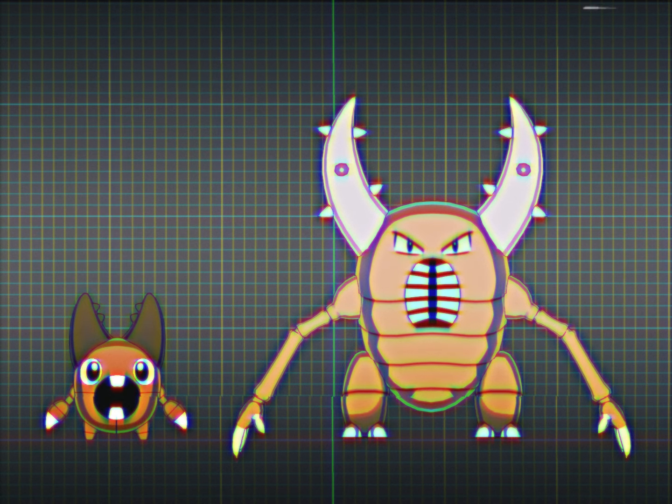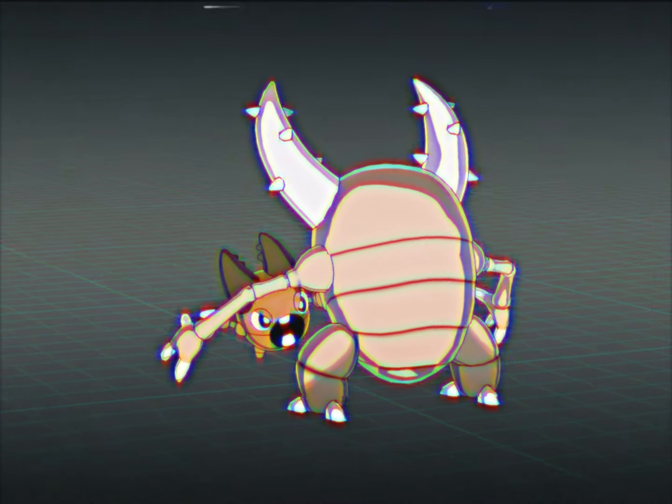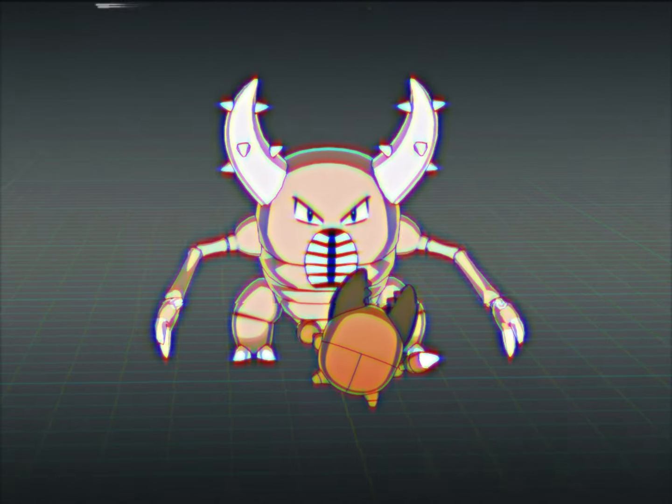It evolves into Pinsir after using the move Vice Grip 20 times consecutively without fainting. I decided to include a more complicated method of evolution to make it more fun for the player. Despite their cutesy bitsy qualities, Pinchibi can be a little aggressive if not cared for with proper manners.